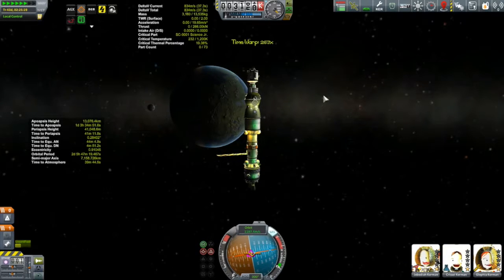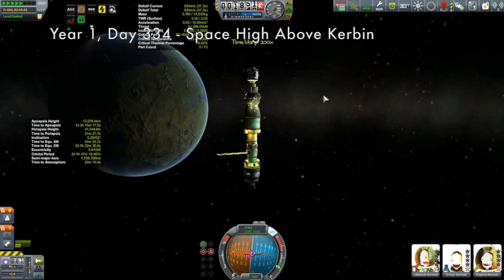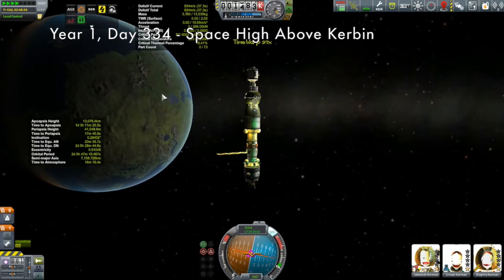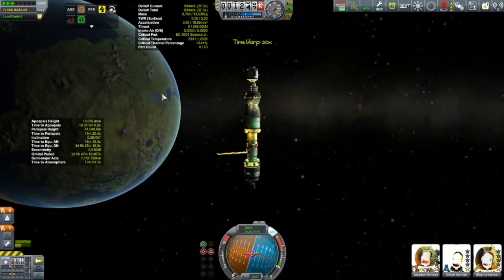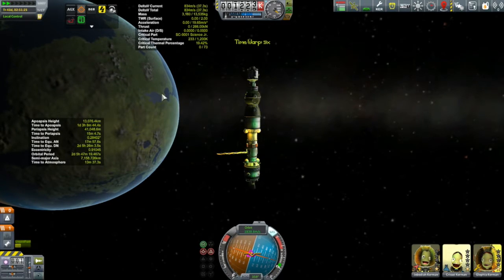Hi, my name is Mike Abin, and welcome to my KSP campaign. I'm out here with the Korion One, returning from its journey out of Kirbin's sphere of influence that you saw quite a few episodes ago. They're coming in now for their second aero-braking maneuver, and while we're doing that, why don't we talk about what's coming up in this particular episode.